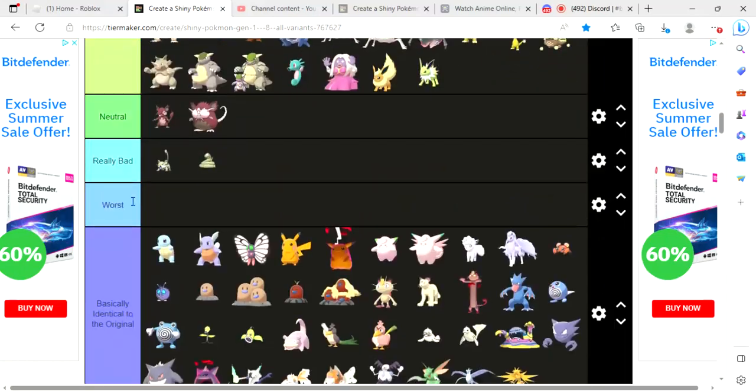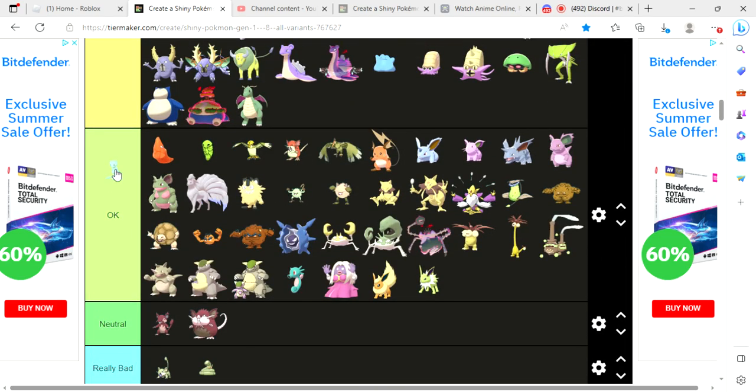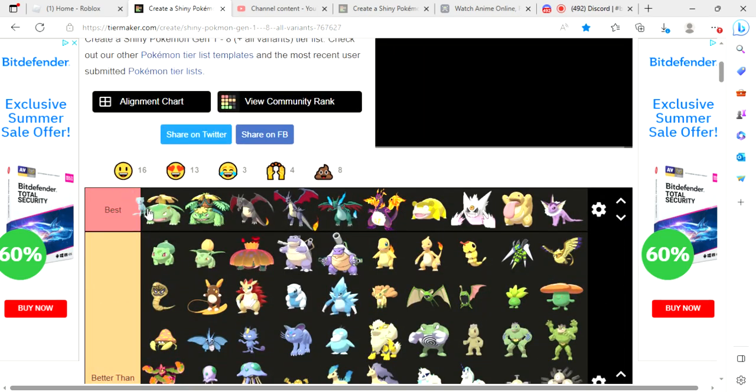Last but not least, shiny Mew is blue instead of pink. In my opinion, shiny Mew is going in the best tier.